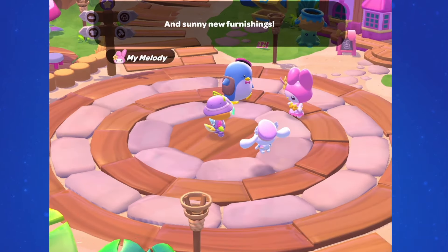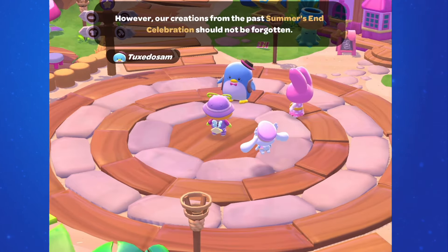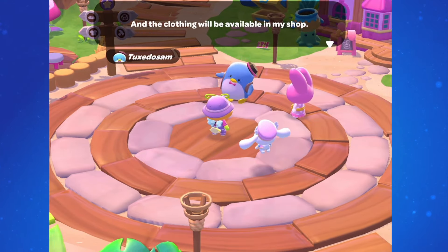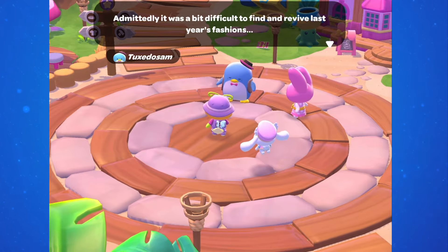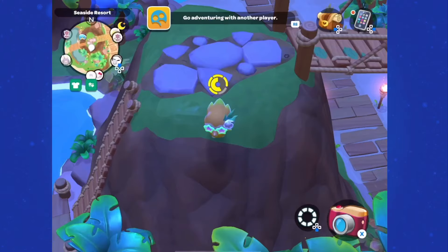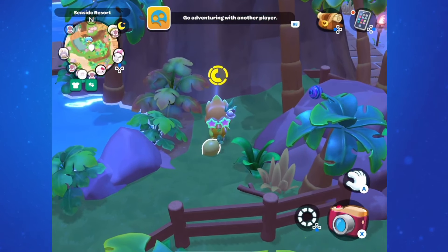The event kicks off with My Melody letting us know that she ordered a few too many lemons, and the event stand this time is a lemonade stand. So the event currency we will be collecting are these lemons that you'll find all around Seaside Resort. They're pretty big, so they should be pretty easy to find.